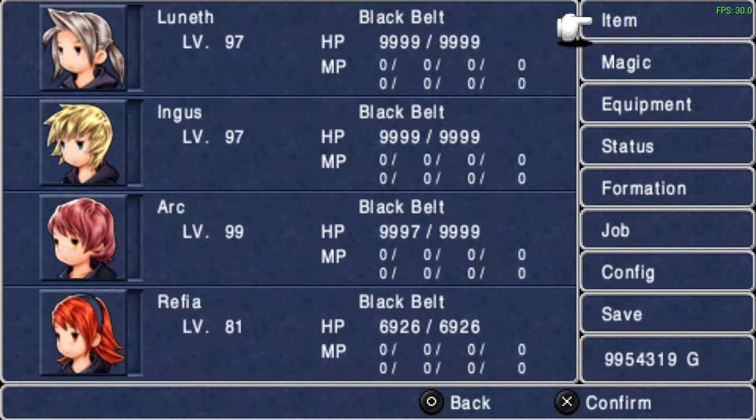Notice how our levels are 97, 97, 99, and 81. So obviously I didn't get to Refia yet. I didn't want to get to level 99. You can see that Luneth and Ingus are 97, Arc is 99 — I'll explain that in a second. Also, the FPS counter in the upper right — I left it up on purpose.